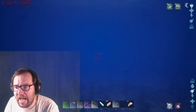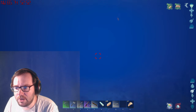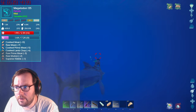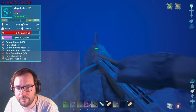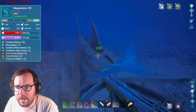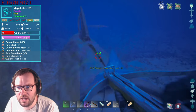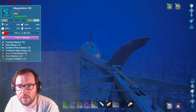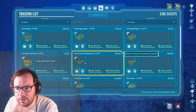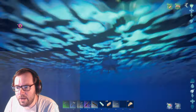We need something bigger that we can shoot off the back of that can't be grabbed. Then I spot it — a 135 megalodon. That's perfect, we'll tame it! We did about 1300 out of 7200 torpor. We can tank this guy for days. He should be relatively easy to knock out and he's out — good! I put a tracker on him: two hours until it wakes up.